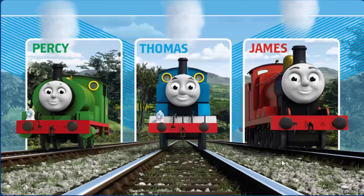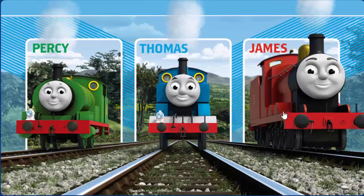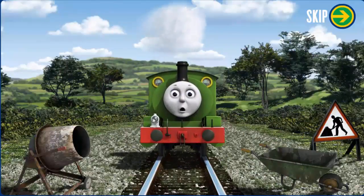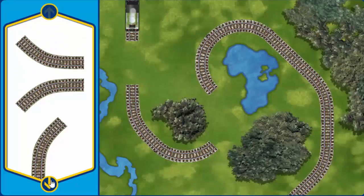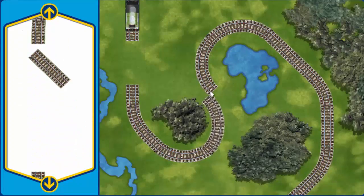Thomas and his friends are very busy making deliveries all over the island of Sodor. Percy sets out for Dieselworks. Suddenly, his way is blocked by track repairs. Can you help fix the track so Percy will be on time? Make the repair using sections of track.